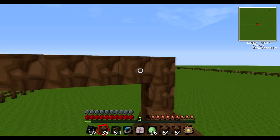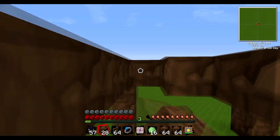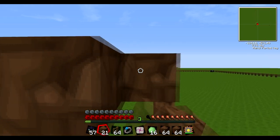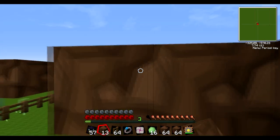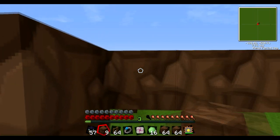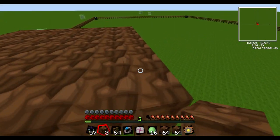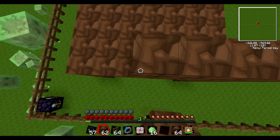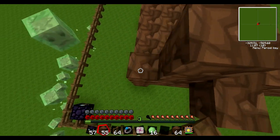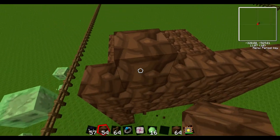Whilst you can just stand in the Dark Room all day right-clicking with some bone meal in your hand, this is the way to make an automated system. As you can see I have got the foundations almost complete. I am just laying out the dirt, and it does need to be grass blocks rather than just dirt blocks. So what I am going to do is use the Philosopher's Stone to make this into grass.